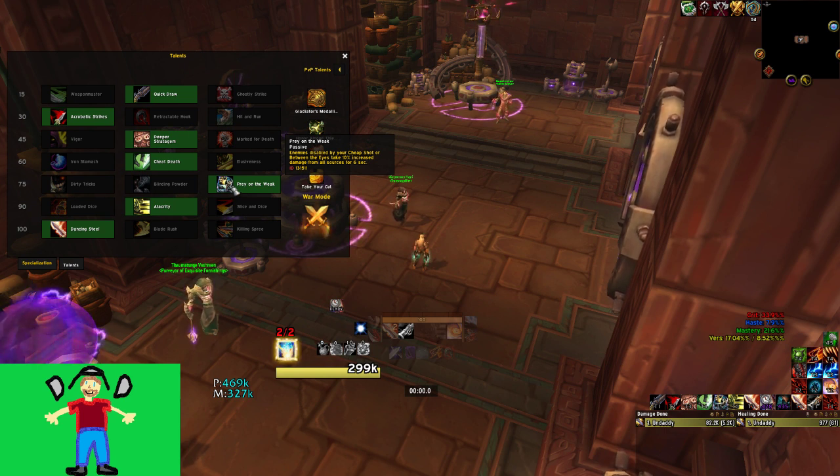At the level 75 row, you take Prey on the Weak always, forever. This is still one of the most underrated things Outlaw does — 10% bonus damage to targets you're stunning, which is usually the priority target for everybody in your group. It's actually really good against the Tides emissaries this season because they can be stunned. You can't stun the void emissaries, worth noting, but you should still use Between the Eyes on them since void emissaries need to die.